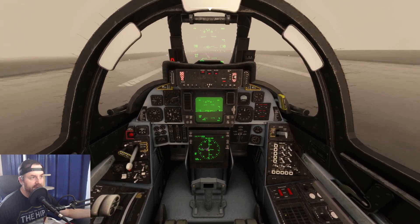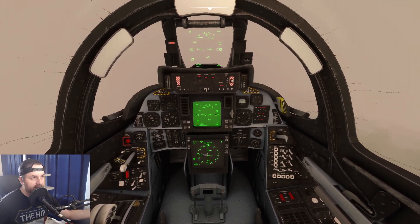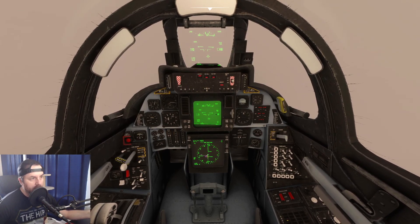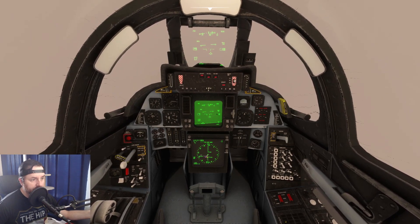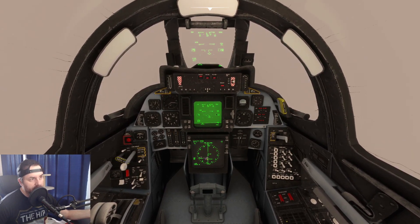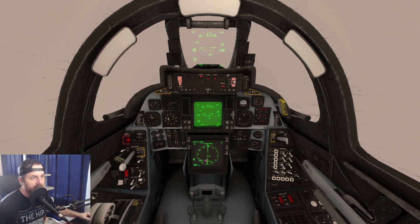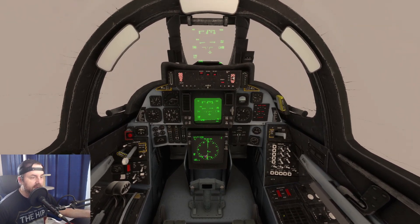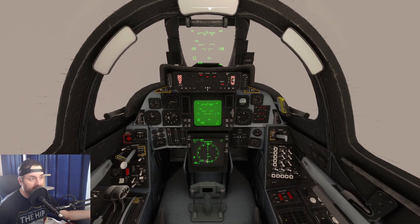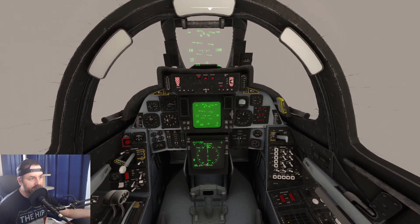Trying to maintain centerline. V1, rotate — positive rate — gear up. Maintaining about 10 degrees pitch until we get good speed and altitude. Going to full afterburner to get out of here fast. What I like about this plane is you can manually do the flaps or let it handle them automatically — the auto flaps are a really neat feature.